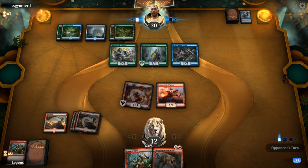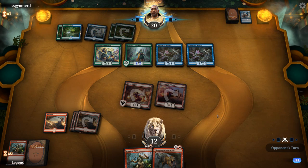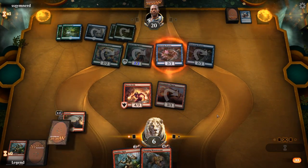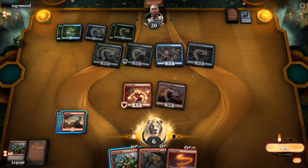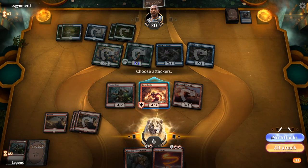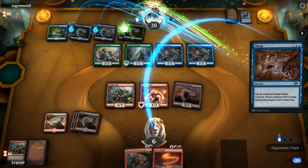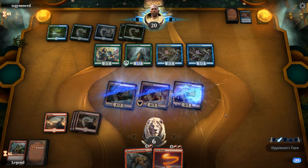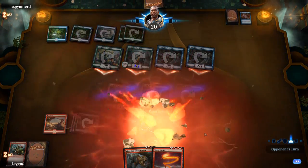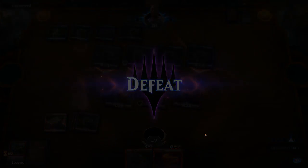Another Watertrap Weaver appears, and we're going to take 6 down to 6 life. We don't have lands to play Monstersaur but we can play the Anake Ogre. We stay back, but if they have nothing we'd fall to 2 — and they have Sleep to finish us off. GGs. We never drew our 5th land, so we didn't get to play Charging Monstersaur, and with double Watertrap Weaver and Sleep they were going to tempo us out anyway.